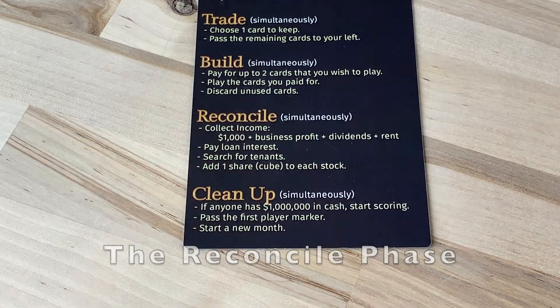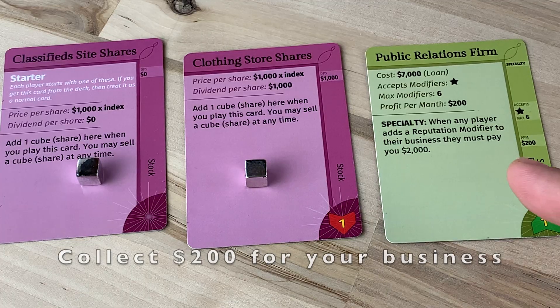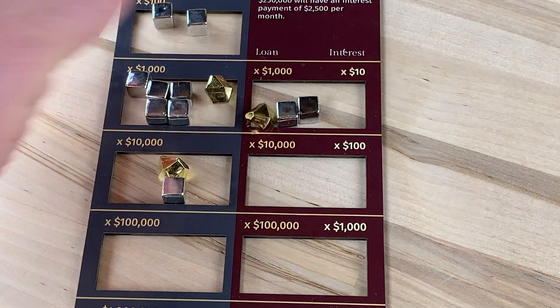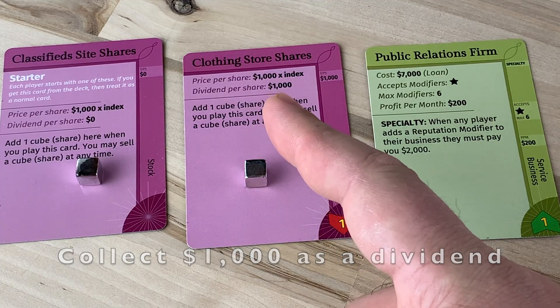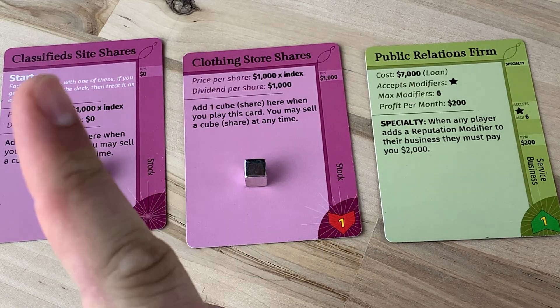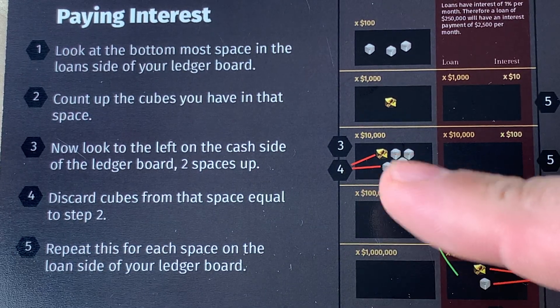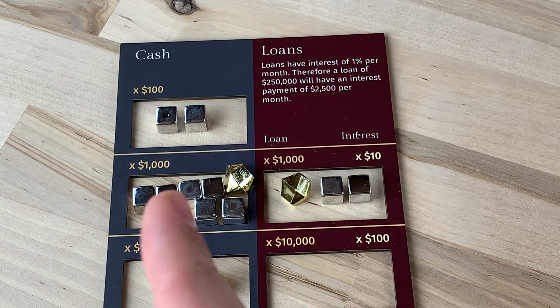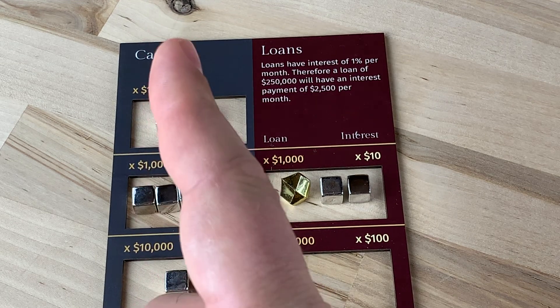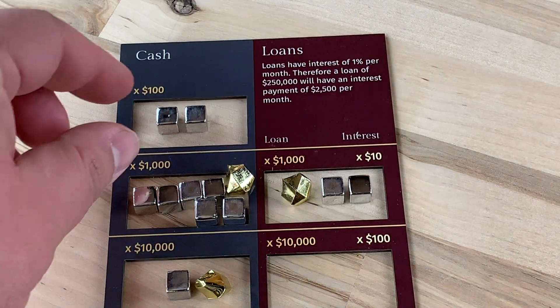That brings us to the reconcile phase. Each player collects $1,000 for their job, then we'll collect $200 for our business income. Our clothing store stock gives us $1,000 times the number of shares, and our starter stock has no dividends. The back of your reference card shows you how to pay interest without using math — just find the loan space, move over one space, and up two. In this case, there is no space there, so we'll have to round our $70 up to $100.